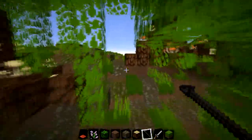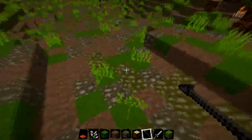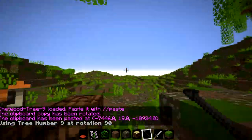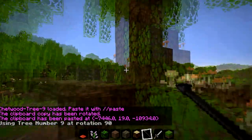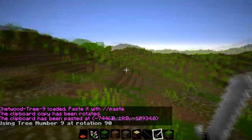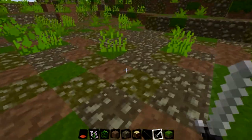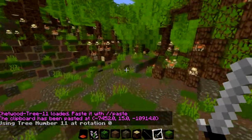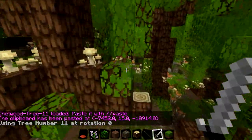Let me show you. If I just click like that, then a tree has been planted. I've got a random tree — tree number 9. I think there are 14 trees in total, and we've got different rotations. So if I plant another one, we get a rotation of 0 and tree number 11. I'll try and get back onto the path.